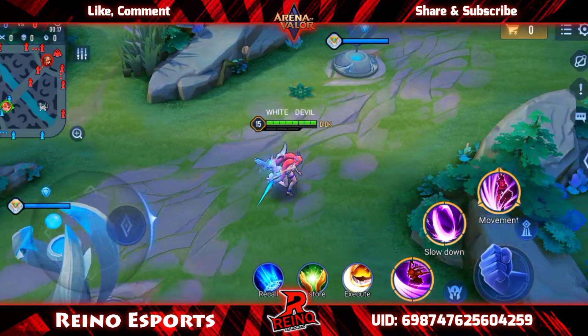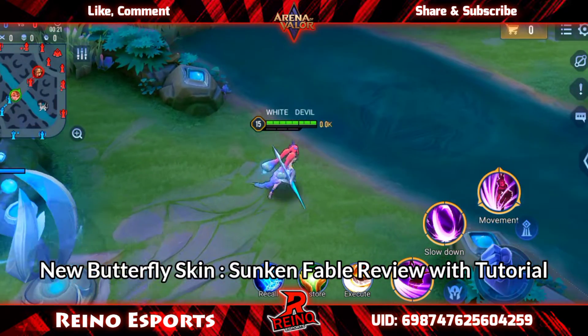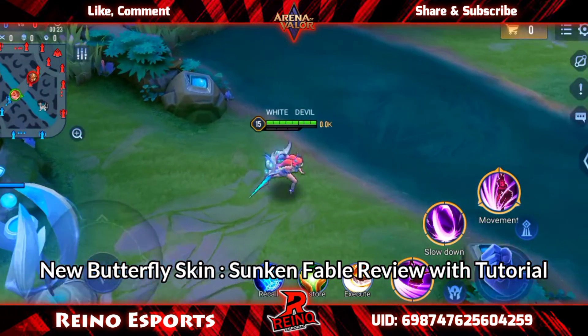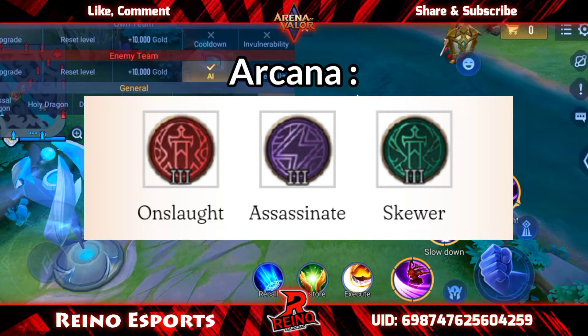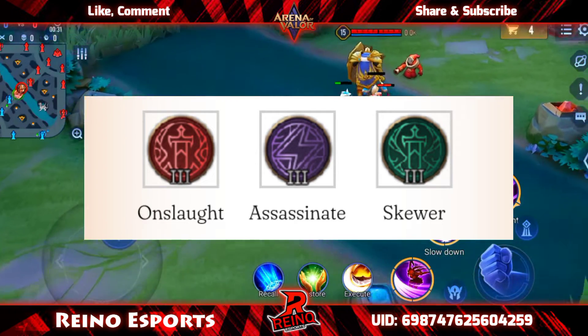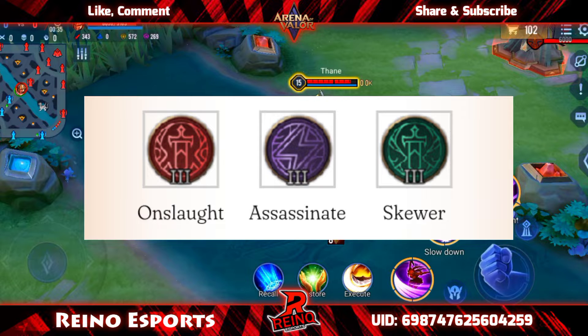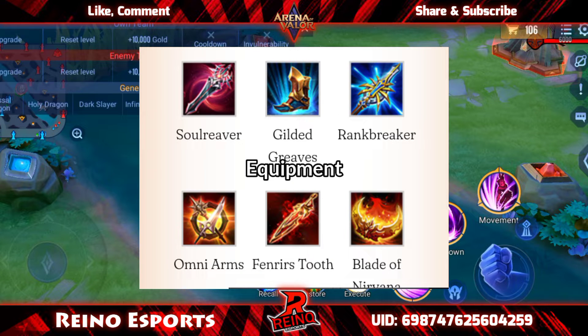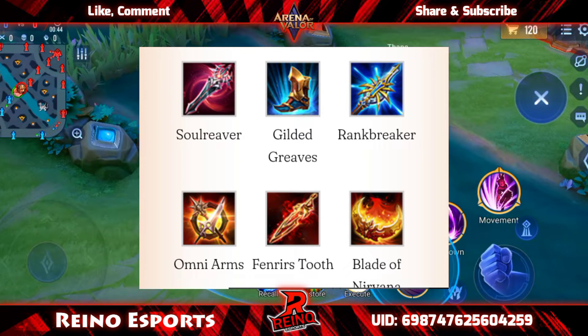We don't have to take care of their arcana. You can see the in-game build by equipment: souls level, glider, rainbreaker, omni arms, furnace, and blade of pneumonia.